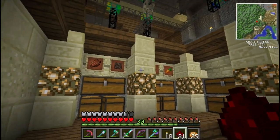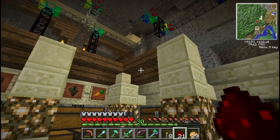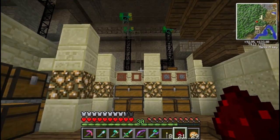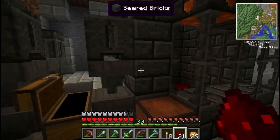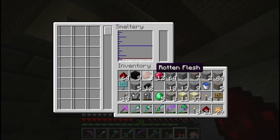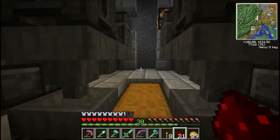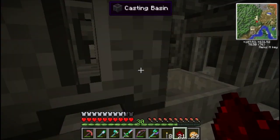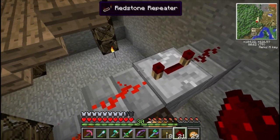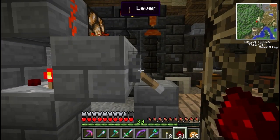You hit the switch, go about your business around the base — like purifying your storage room. Here's a nice little sneak peek: I think I got a bit further than last episode, going with some dark wood. I think I'm going to take the pillars all the way up — I haven't decided 100% on that yet. Anyway, when you come back you check your chest and you've got your ingots. You can just come back and plunk a whole bunch more in and let it go to town.